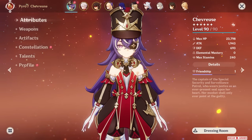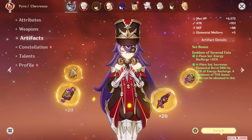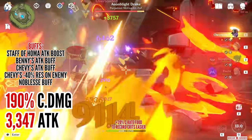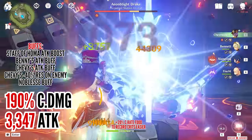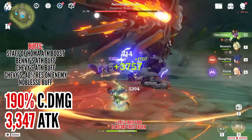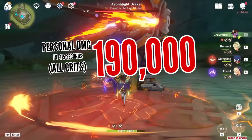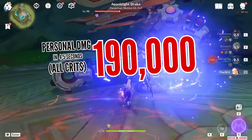Here's a highly invested Shevress DPS build showcase using Emblem of Severed Fate and Staff of Homa. The burst does about 68,000 damage, the 8 bomblets each pop off for around 9,100, and her skill with the special Overcharge Ball causes 44,000 plus some additional damage afterwards. This amounts to about 190,000 damage over 4 or 5 seconds, which is pretty respectable when fully focused on DPS without spending much time on field.